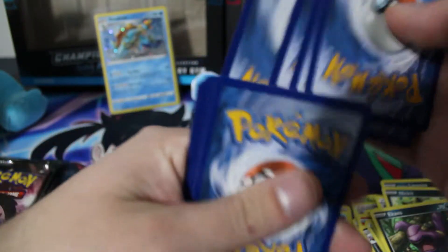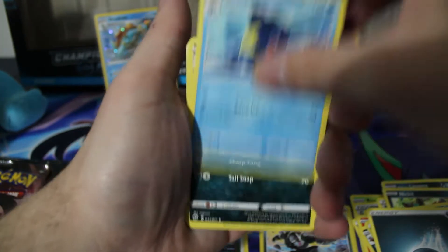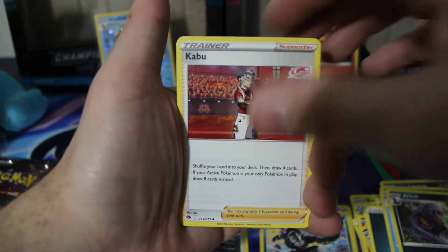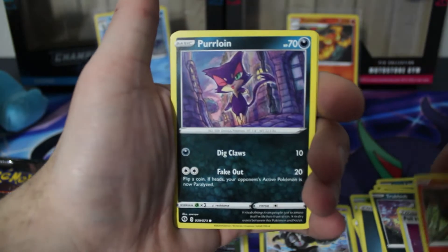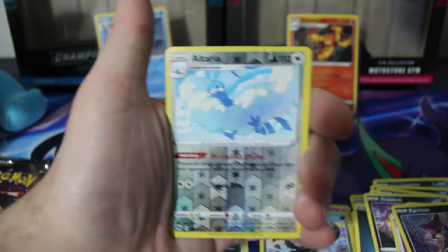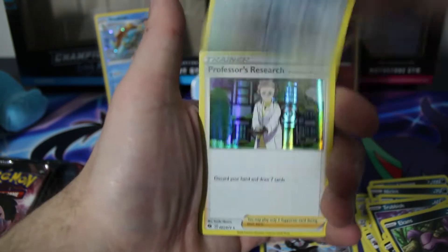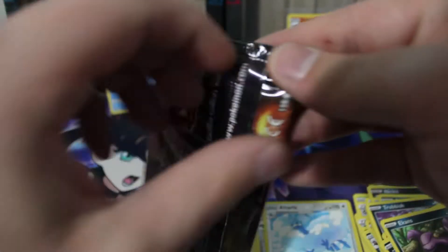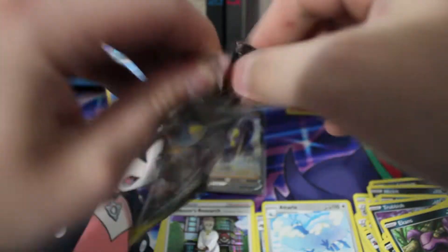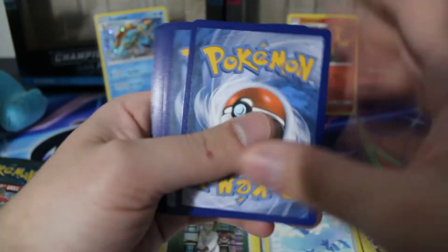Energy, Sharpedo. Do you guys think I can pull one of the Charizards soon? I kind of hope so. Trubbish, Full Heal, Sizzlepede, Purloin, Ekans Reverse, Alteria. And it's going to be another Professor's Research. You can probably understand why I'm saying I wasn't overly excited — I'm pretty sure most of you have pulled it about the same amount of times as I have.